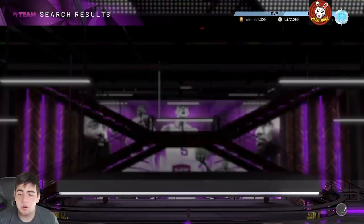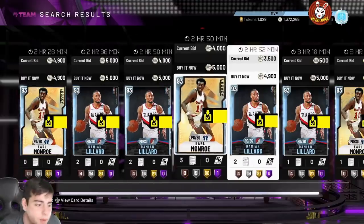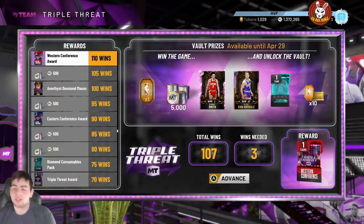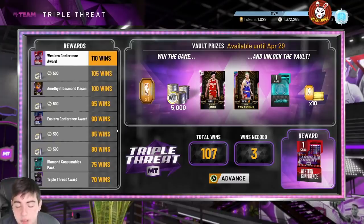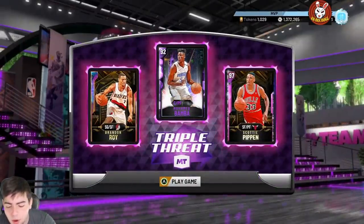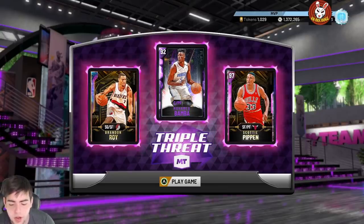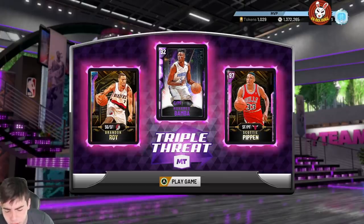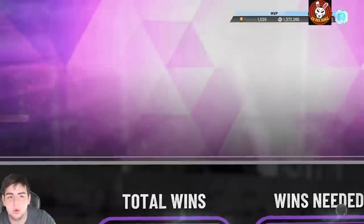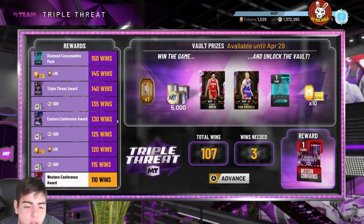We're just gonna have to wait for these Galaxy Opal cards to come out — I don't know what's taking so long. Update: I just found out that Kiki is on TTO online boards, so if you want Kiki he's on multiplayer Triple Threat Online. Spencer Haywood and another Opal are reportedly on TTO offline boards. People are seeing Kiki on online boards so that's confirmed — I'll get back to you when we know more.